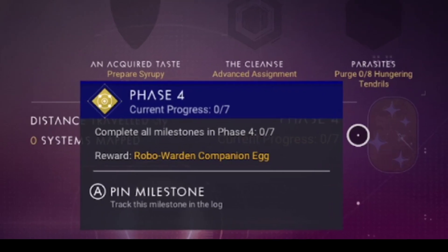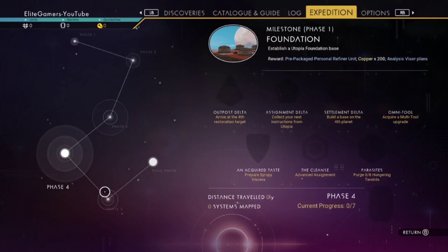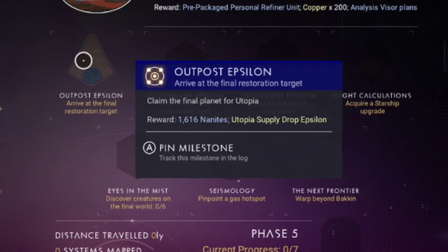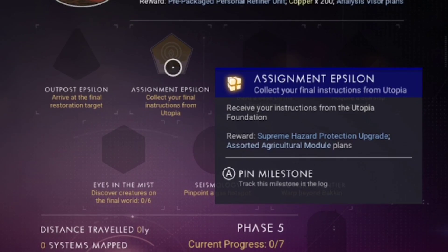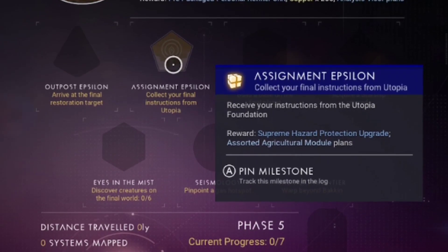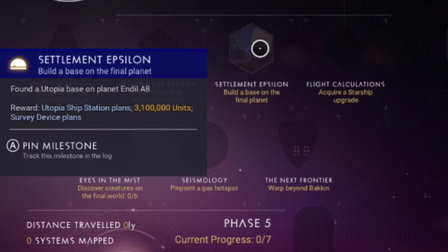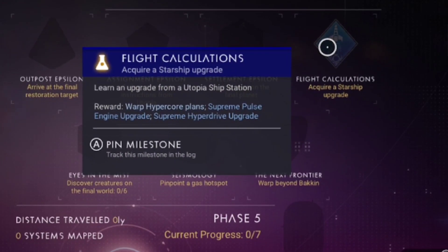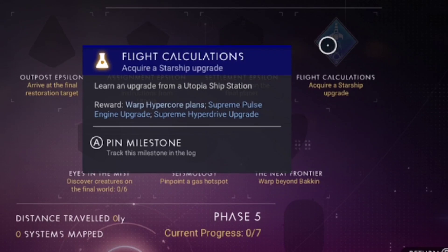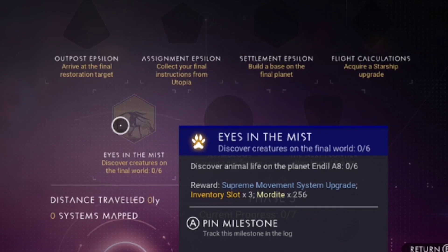Complete that phase and you'll get a Robot Warden companion egg. On to the final phase — Outpost Epsilon. Claim the final planet for Utopia. Collect your final assignment and final instructions from Utopia. Settlement — build a base on the final planet.